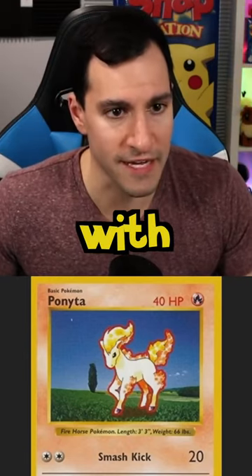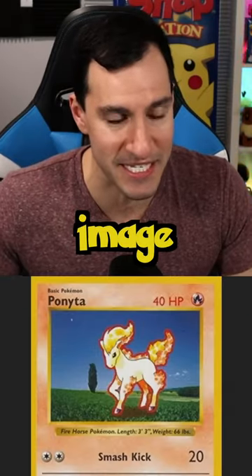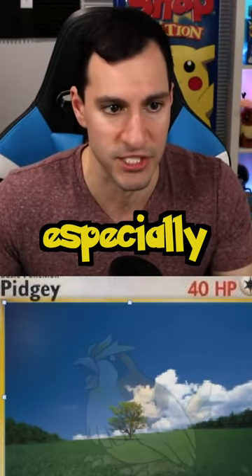We will begin with a lovely Ponyta. There it is — the stock image and the infamous tree in the background. They've done a little pixelation blur effect to this one, especially the forefront.